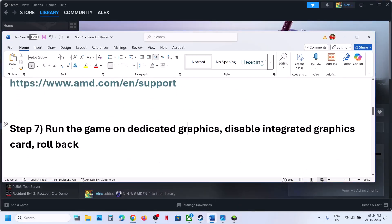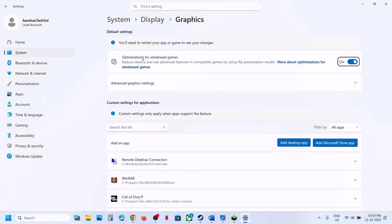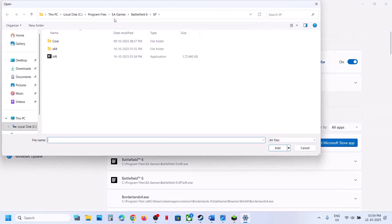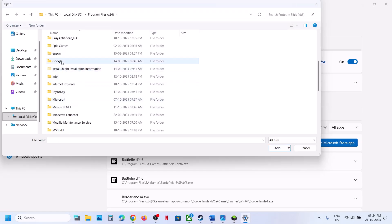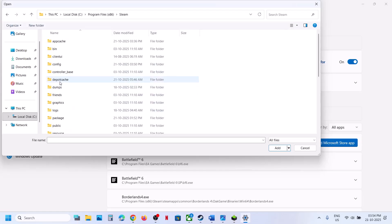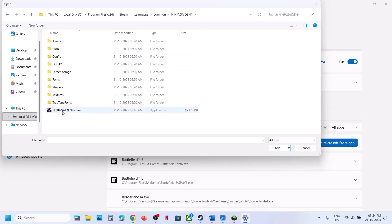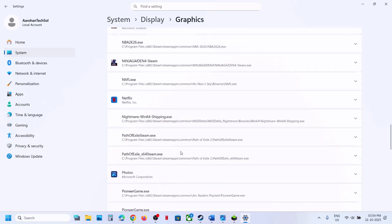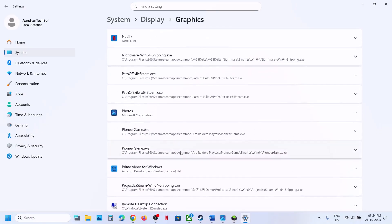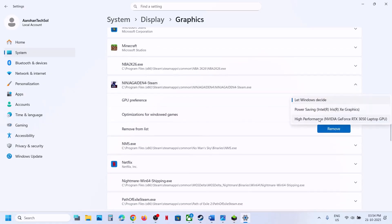The next step is to run the game on the dedicated graphics card. Type in Graphics Settings in the Windows search box, click on Graphics Settings, then click on Add Desktop App. Go to the game installation folder, open the game folder, select the game exe file, and click Add. Once the game is added, scroll down and find the game in the list, click on it, and then select High Performance. Then you can launch the game.